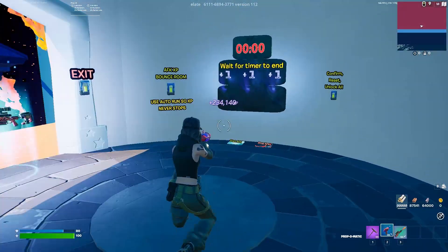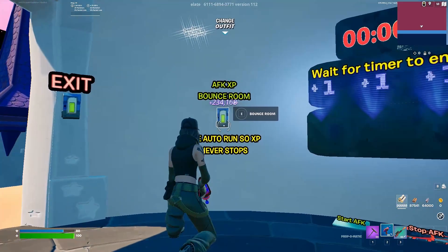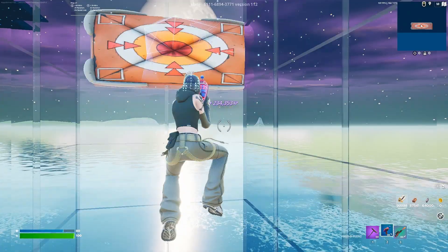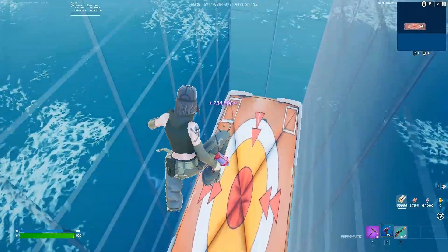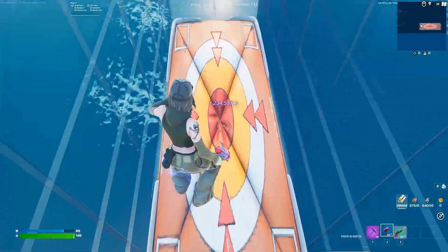Now that we have all of those XP boosts active in the background, all you have to do is go to the AFK XP bounce room. Once you're in here, you can just never-ending gain XP — unlimited amounts of XP. Eventually you will reach your creative XP cap and the map will stop.